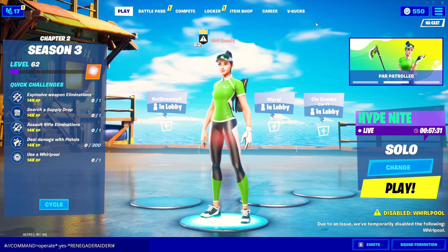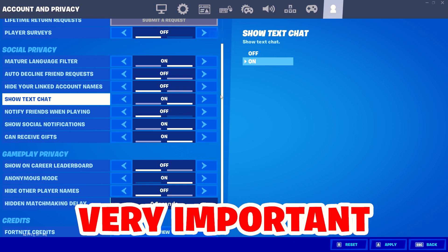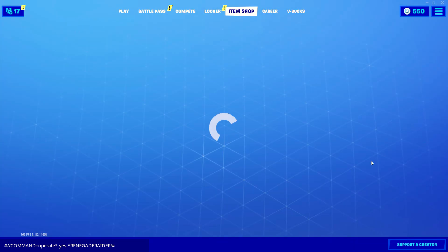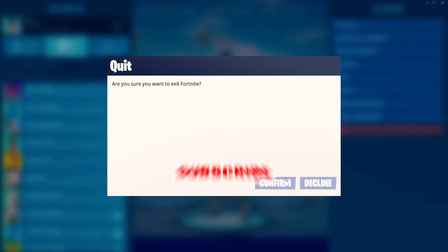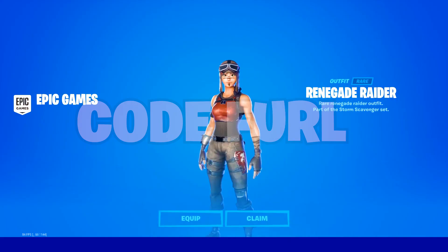Go over to settings and follow these steps: go to Account Privacy, make sure Player Services are off, Show Chat is on, Can Receive Gifts is off, and Display Names is off. Go ahead and apply. Now go to the shop and confirm the glitch code FURL and accept. Go back to play and restart your game. Once we load back into Fortnite, we will receive the Renegade Raider for free in Season 3 — and there it is, the Renegade Raider for free.